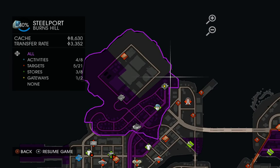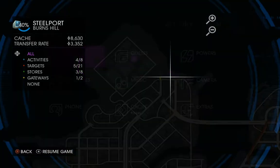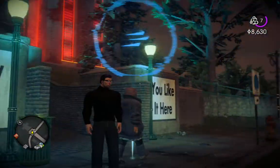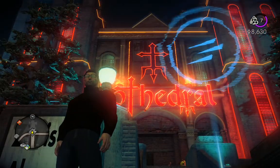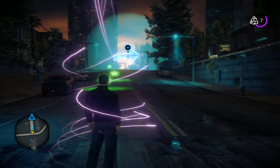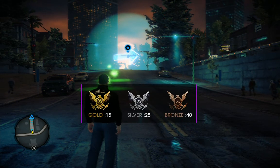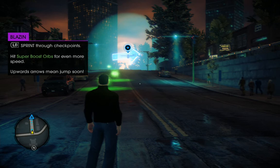We're here in Burns Hills in Steelport. You can see where my little yellow arrow is — that's me — and here's where the Blazin' is. This one is right outside the giant red church, the Goth Theatron. So if you're new to them, the Blazins are foot races using your super speed ability.